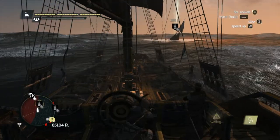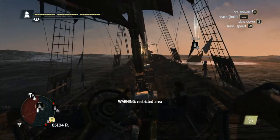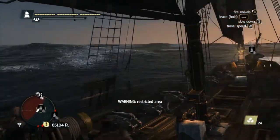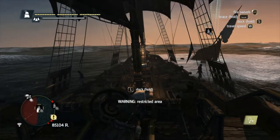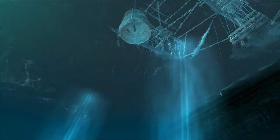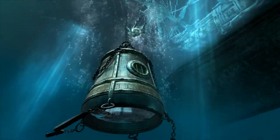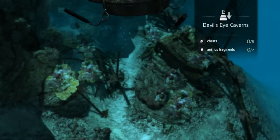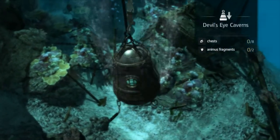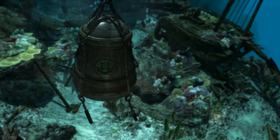Here we are at the next diving spot, very close to that fort. There is a fort nearby, but looks like it won't be bothering us. So what do we got in this one? Eight chests, two fragments, and probably tons of sharks.